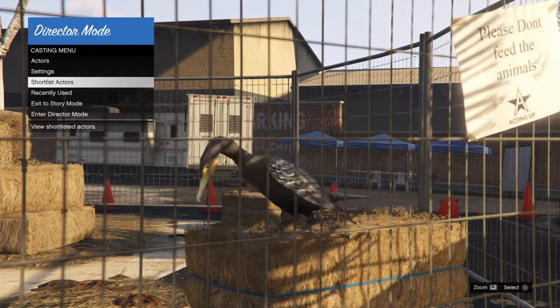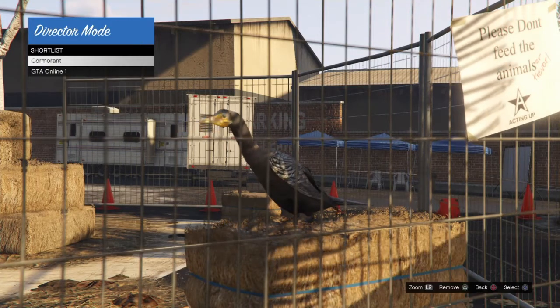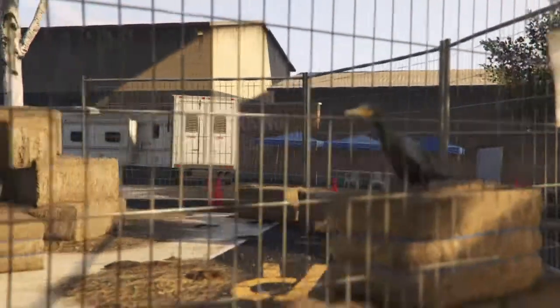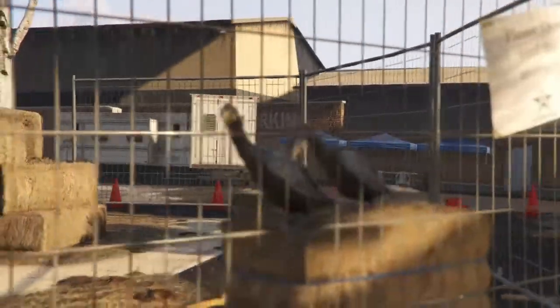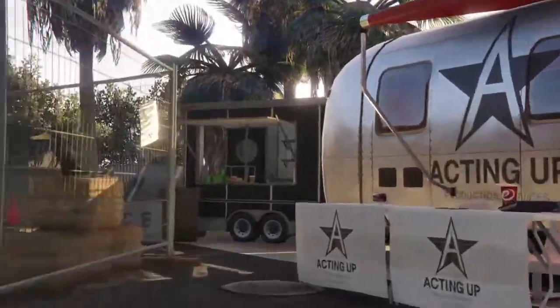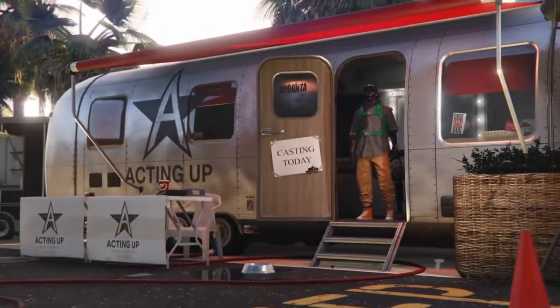After that, shortlist a bird. I already had my bird shortlisted, so come over to Shortlist Actors and spam up and down until the birds duplicate. If they're not duplicating for you, exit Director Mode, go back into Story Mode, take off your parachute, and redo the whole process.